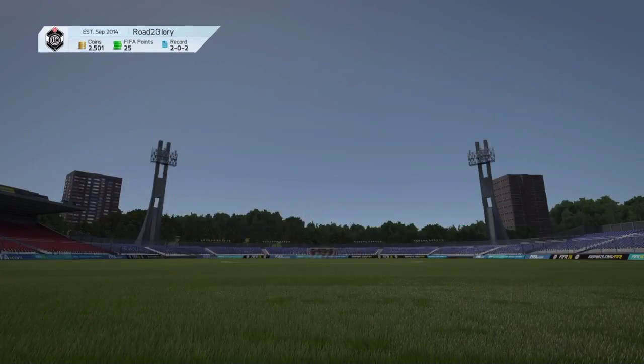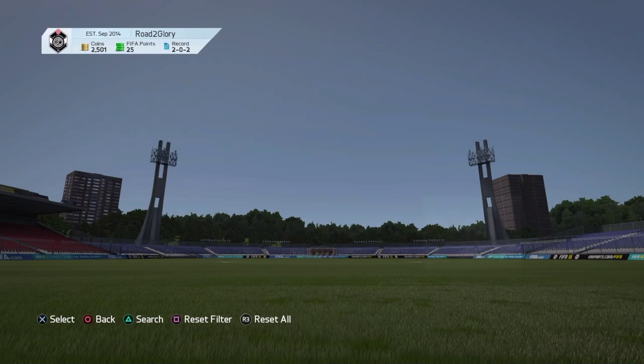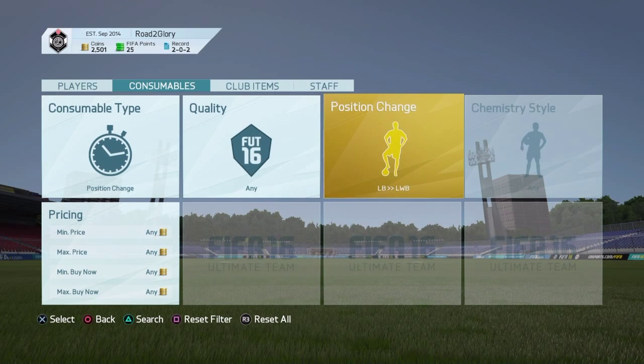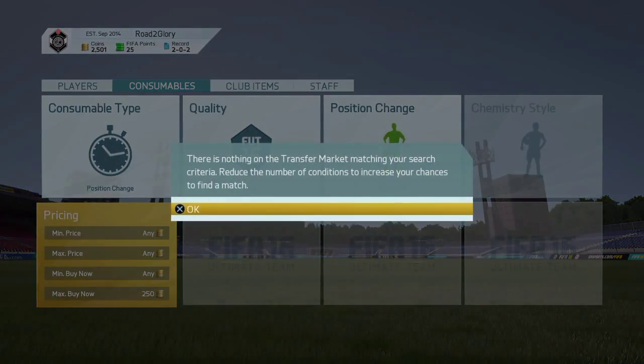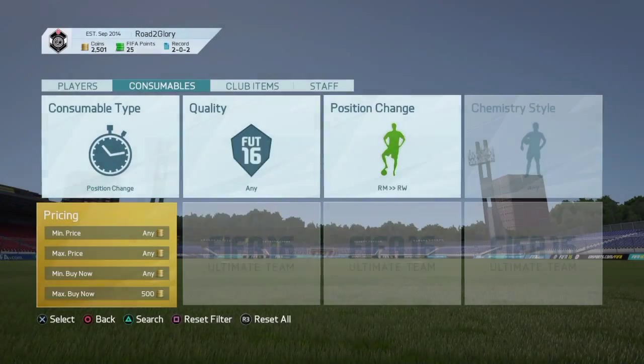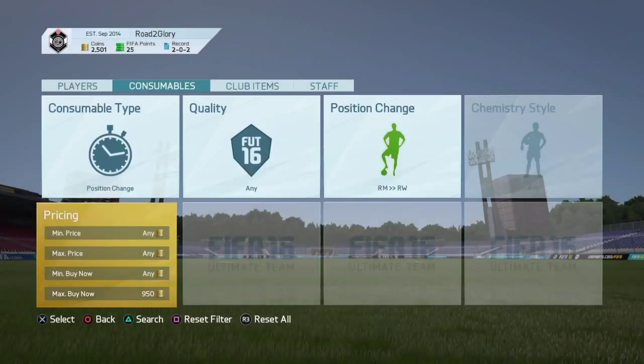Okay guys, I couldn't find any more, but as I just showed you, we picked one up pretty quickly and it sold. If I wanted to, I could go and pick up another one. I could try another position — for example, let's see what right mid to right wing is going for. You could do any position depending on the coins you've got, so you could do cheaper positions. Right mid to right wing might be a good one.